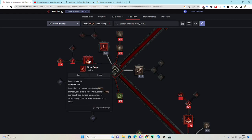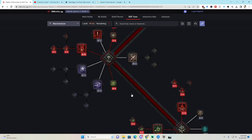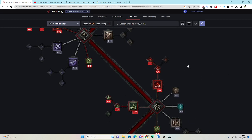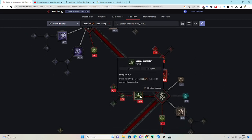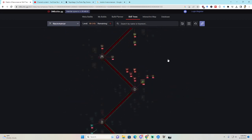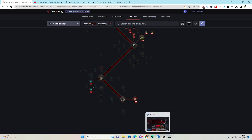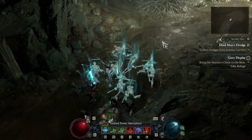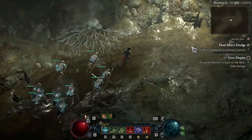As you get the opportunity or need to move down the tree, put more points into Blood Surge and Corpse Explosion. That finishes you out at level 50 and sets you up to start farming. Let me show you what the build does — it's super easy.